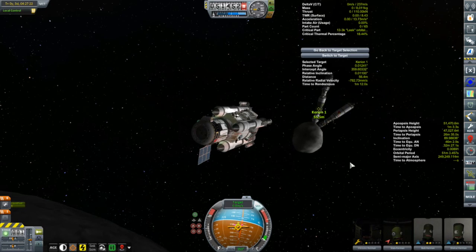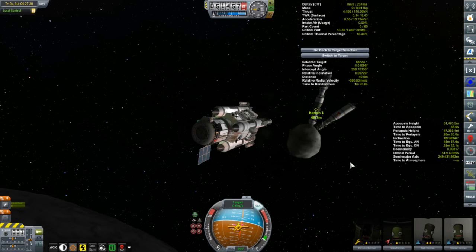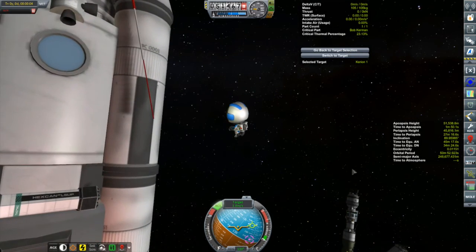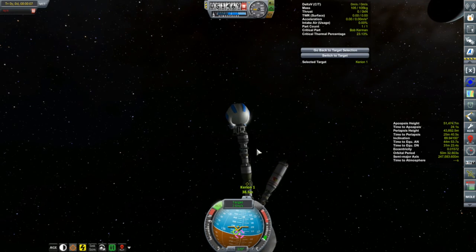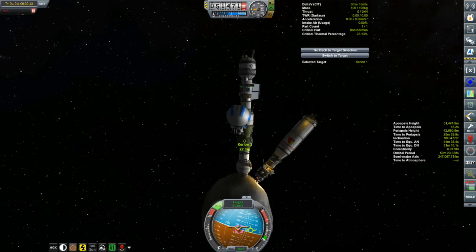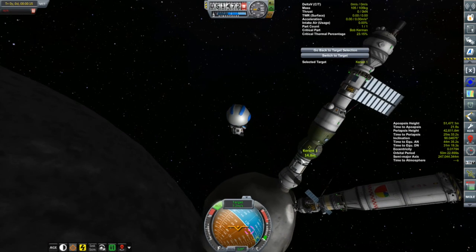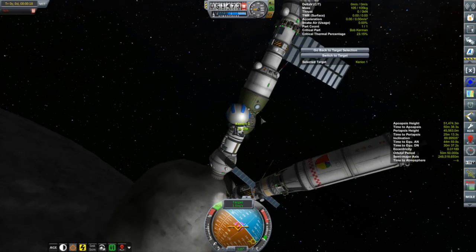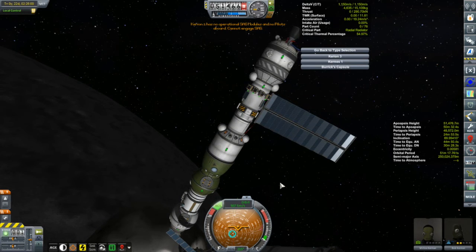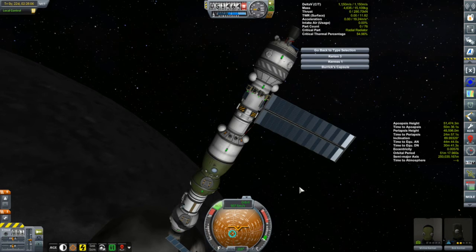We're coming in to asteroid Yoi and the Korion 1, and also docked with asteroid Yoi is the ARM-B, my asteroid chaser. I really need to send up some fuel so I can refuel the ARM-B and have it chase down another asteroid. There's nowhere for this guy to dock, and I want to leave it docked with the asteroid. So we'll bring it to a relative stop, fly Bob over to the Korion 1 — he just has to undock and back it away while pilot Stala stays with the Korion 4.